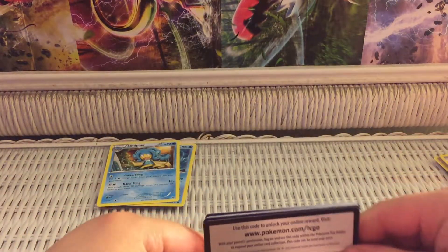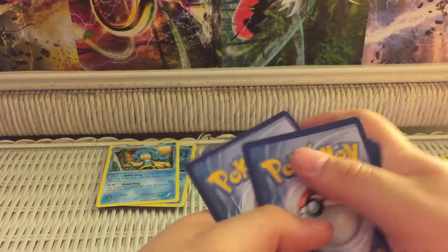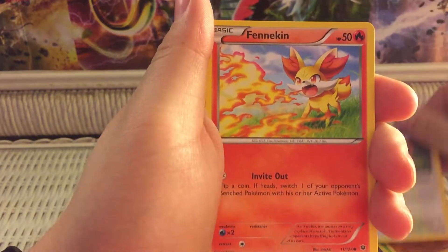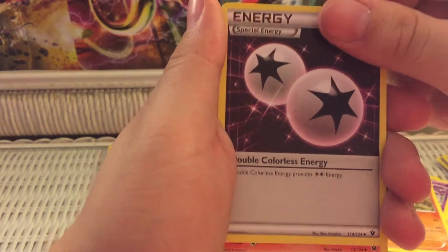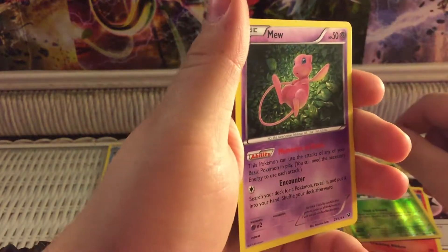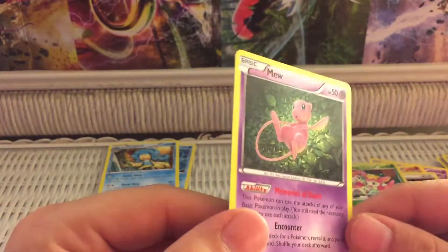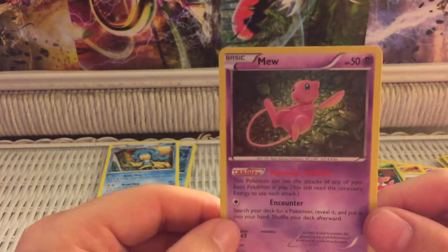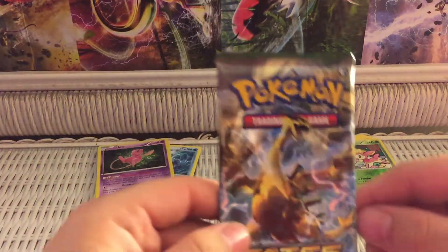There's the code card for you guys. One, two, three. Starting off with a Burmy, Larvitar, Meowth, Fennekin, Caterpie, Wormadam, Special Energy, Breakpoint, a Deerling Reverse Holo — and I have plenty of those — and a Mew Rare Holo! Oh, this is the one I'm missing, and this one has just been super hard to come by. Look at that — it makes my camera go dark, that's how special it is! That is awesome. Ladies and gents, that is a holo. I'm going to count this as a super win right there because I do not have that one yet. That is awesome!